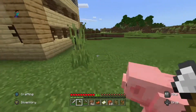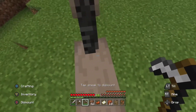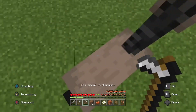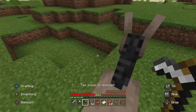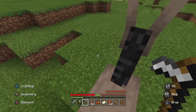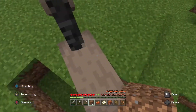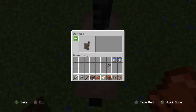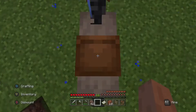I found this donkey, and my little sister Annie had a donkey in my old world, so I think it'd be cool to tame a new one in the new world for her. I'm gonna try to tame this donkey real quick — it's not working yet but — oh, there we go! I got the donkey. I'm gonna put the saddle on it so I can direct it where to go.